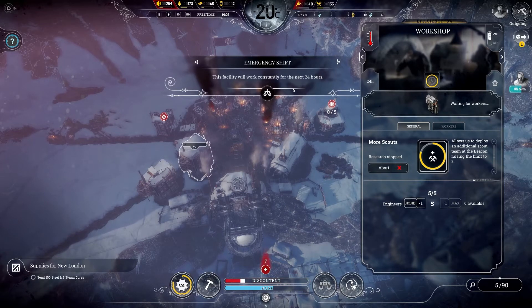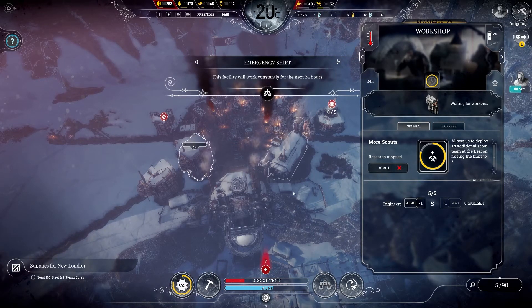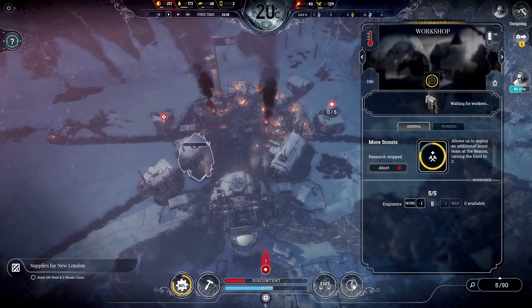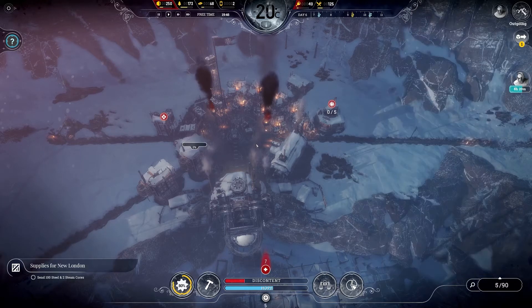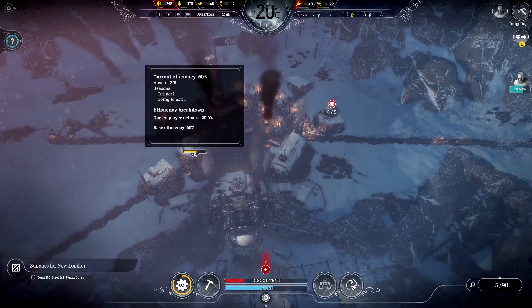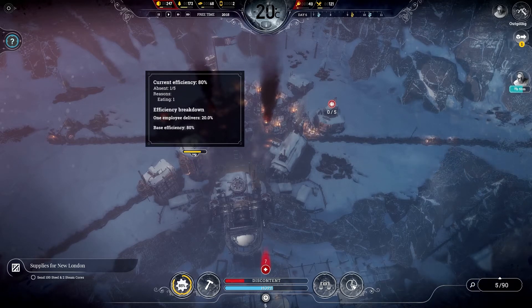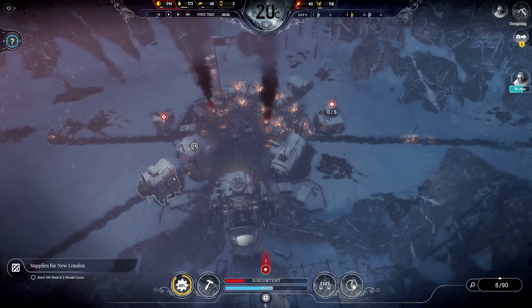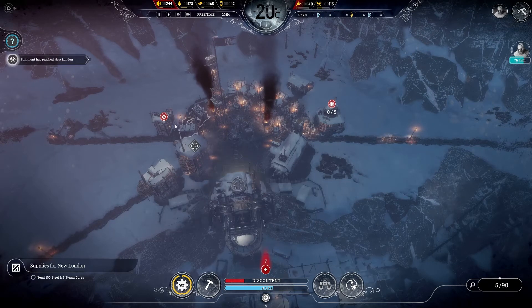I'm going to power through my research — 24-hour shift for the research. Temperature is comfortable, still 20 degrees but it's going to drop down to minus 30. I can probably deal with that. Two of them are going to eat, so we've dropped efficiency to 80%. At 91% now — the quicker I can get the research, the quicker I can make sure we're covering ourselves.